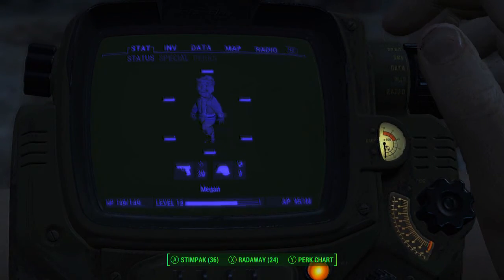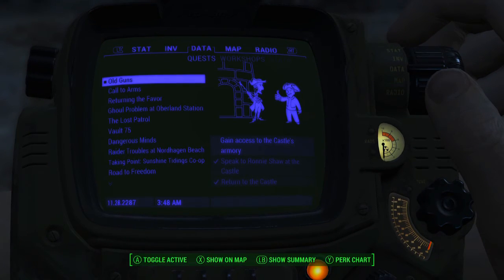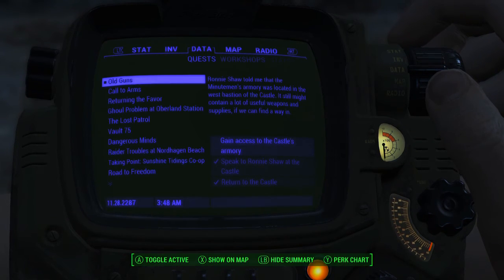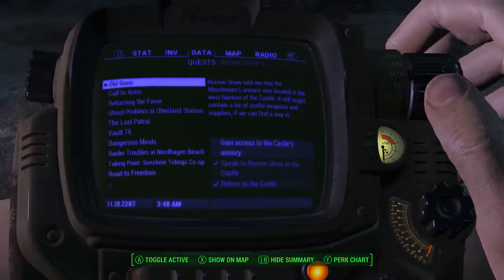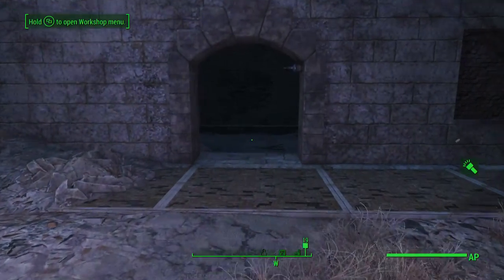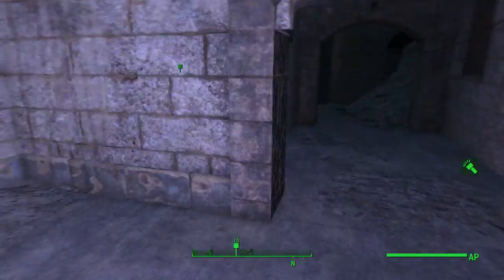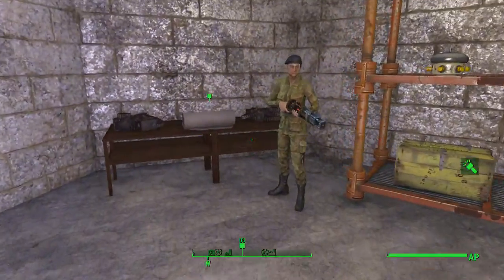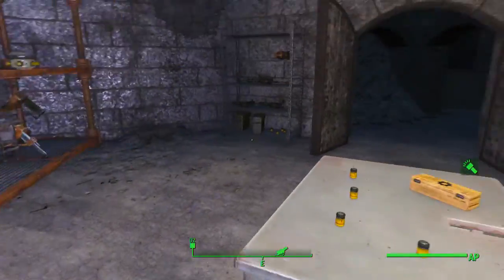Once you kill the queen Mirelurk at the Castle and continue playing, you'll get a quest called Old Guns. Ronnie Shaw will show up at the Castle and help you gain access to the armory. You'll take a long path — there's a door down here you need to come all the way around and hit this button to open it. And here is the armory with the artillery schematic.